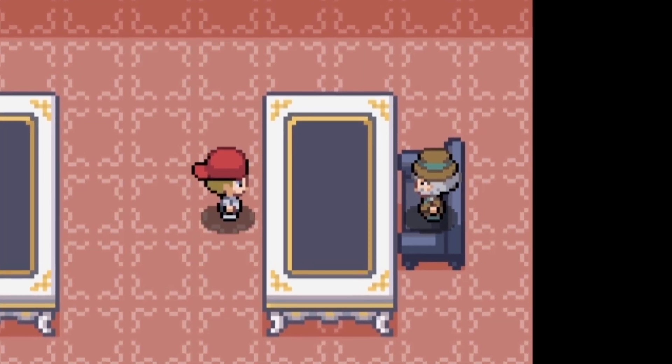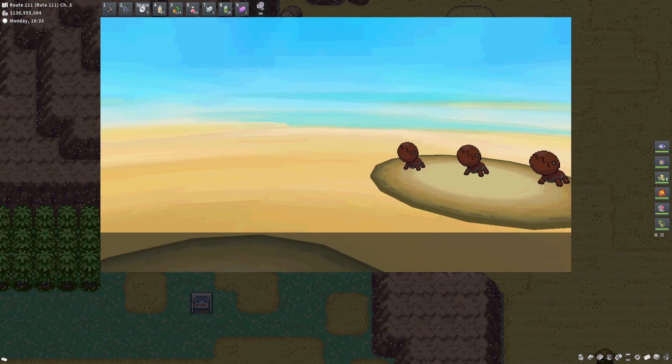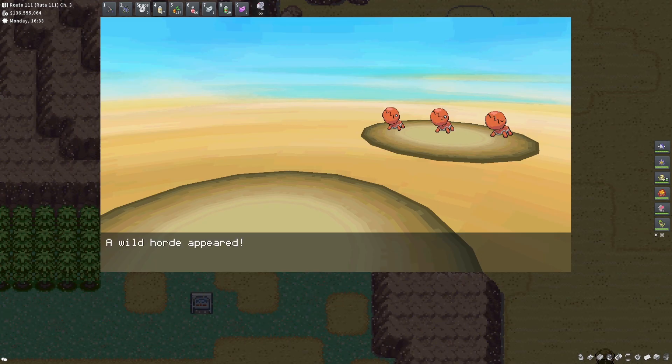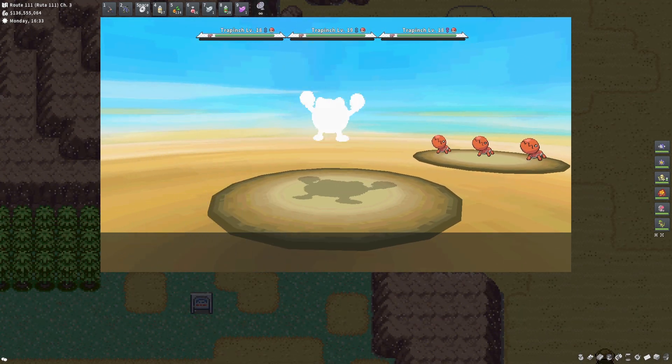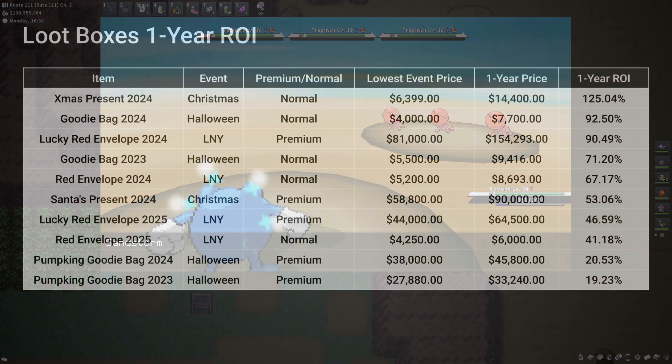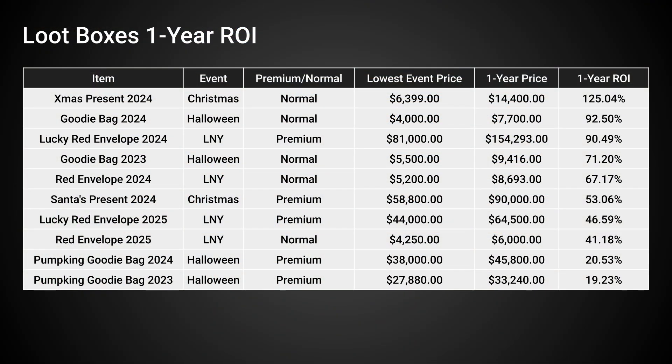It's a lot of numbers, but it will all become very clear. Now let's talk about the ROI from all the sealed products from 2023 and 2024 events in a one-year period if you bought them at a dip. You can see that they go anywhere from 20% to over 120%, and spotting the good and the bad ones is something I wasn't able to do.